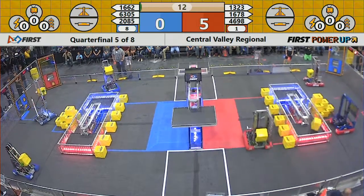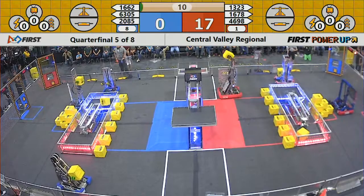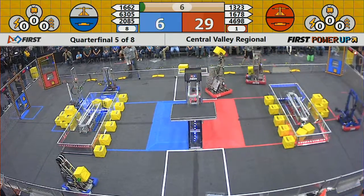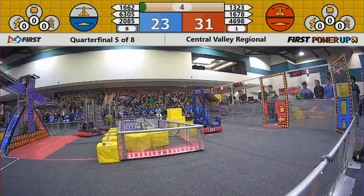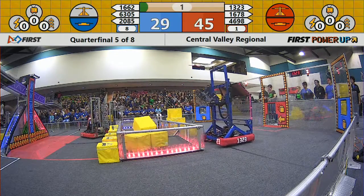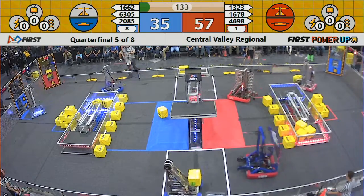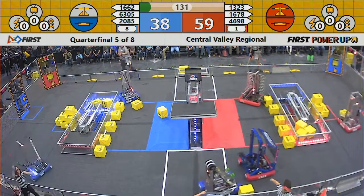As we begin the autonomous mode, the Red Alliance has the advantage winning the first quarterfinal match. But the Blue Alliance must stay alive here. They take command of their switch. 1678, though, for the Red Alliance — they put a power cube into the scale, and they own the scale. Early advantage to the Red Alliance.